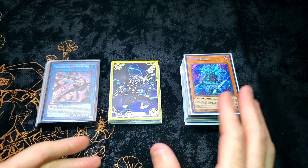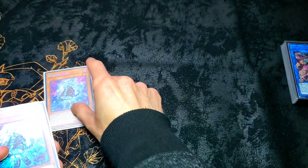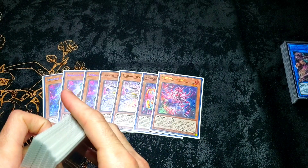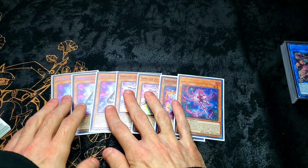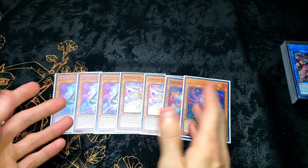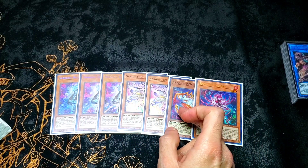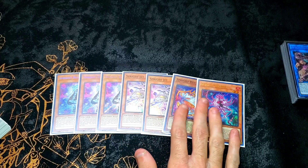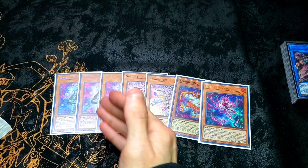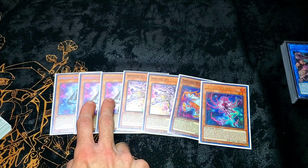I'll go ahead and explain why that is the case with each given card as we go along, starting with the main deck. The sprites work very well with the Tribogate engine because of all the Level 2s. However, one thing I've been noticing in this current format is that going second, it becomes a little bit difficult to have a hand full of sprites, so having one or two with other ways to get monsters on board is more effective.